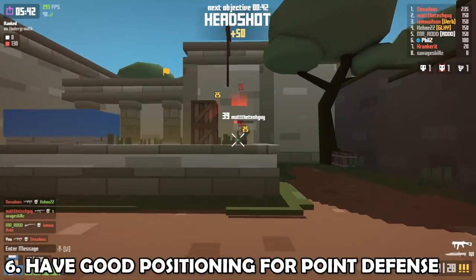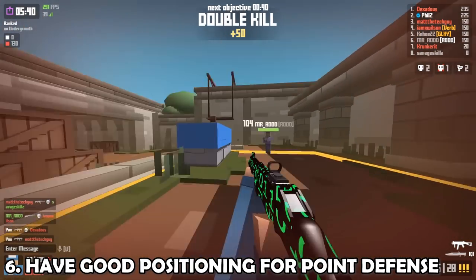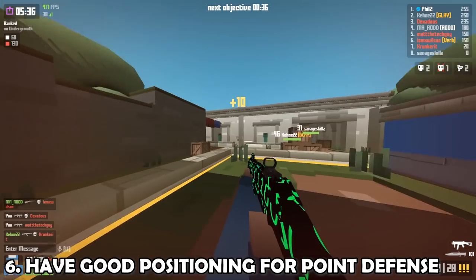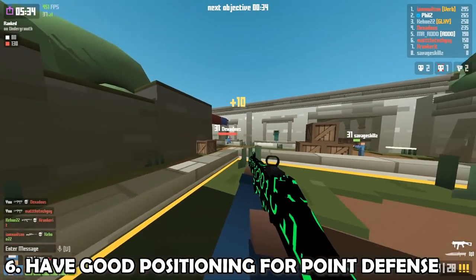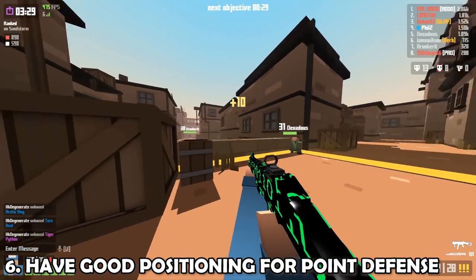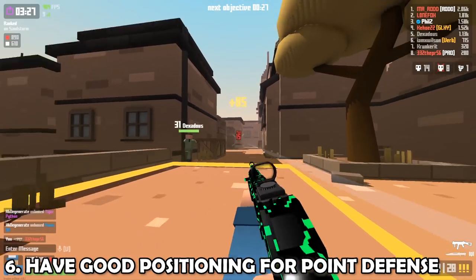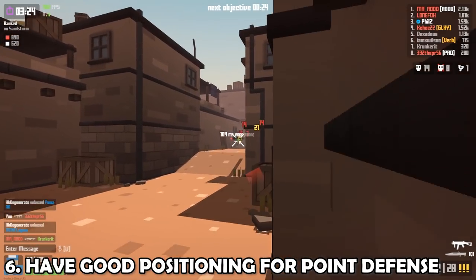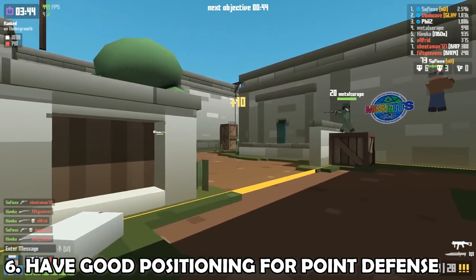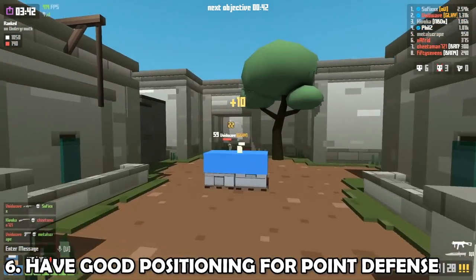After your team's captured the point, obviously you want to defend it — but not by standing there randomly. You want to make sure you're in the right position. First, you don't want your body exposed from two different sides, so use cover like a box. In addition, cover different angles than your teammates. Lastly, be unpredictable — do things like gaining elevation if possible, jumping over a ledge and shooting, things like that.